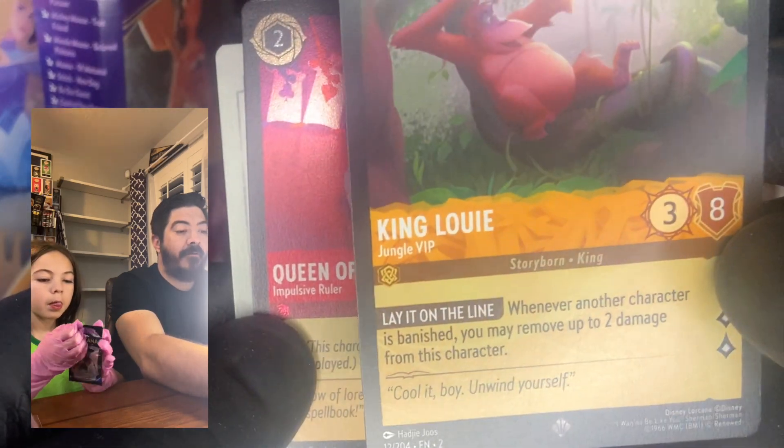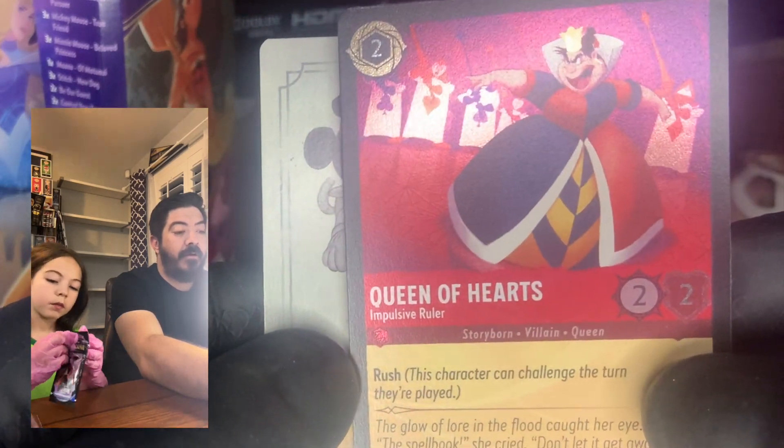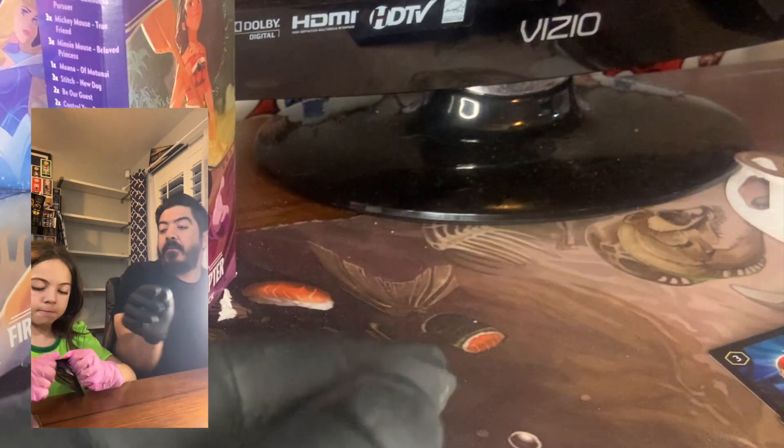Three, eight — you've got a lot of defense. That's what I remembered vaguely about this game when I was looking at the rules — you can take a lot of damage. Queen of Hearts — keep the foil.